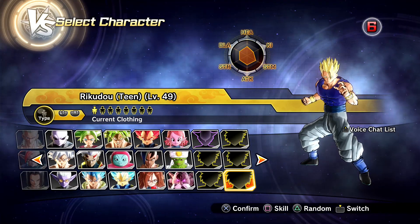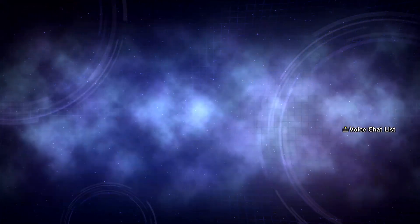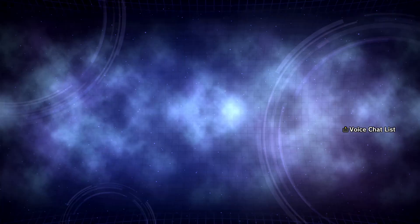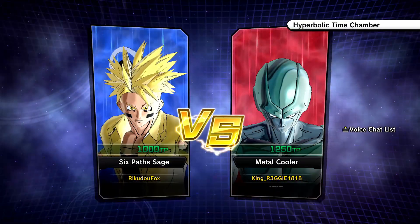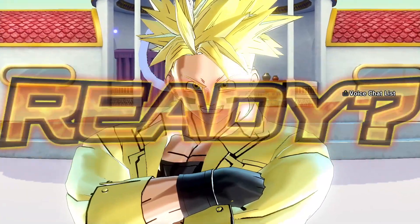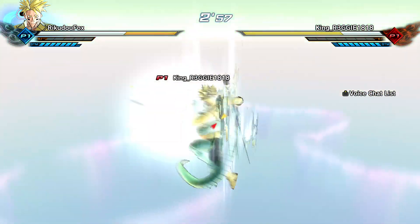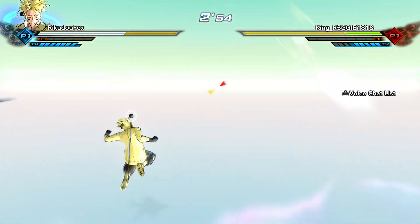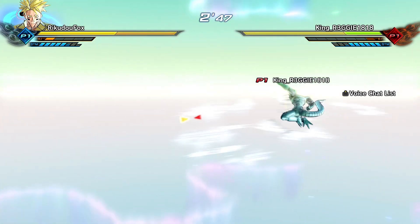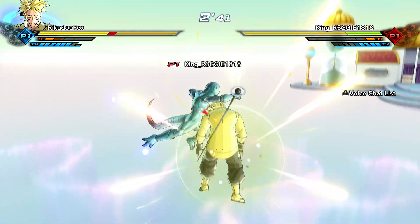I need to start the Team Rikudi series again — level 49, boys. I also want to do the custom characters, you know, characters from different... I accidentally picked Sage of Six Paths Naruto. I didn't mean to. Anyways, I want to get back to the custom character series. I want to do the Sasuke line, just a lot of different characters. I really want to do the Garo line — he has a new transformation, his demon form. It's going to look beautiful. I don't know how I'm going to go about it in the game, but we'll see.